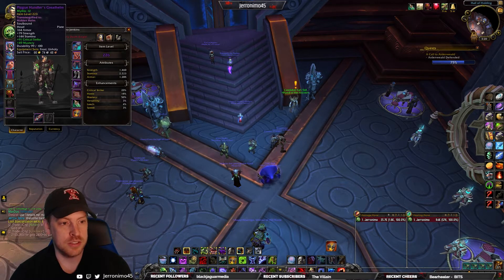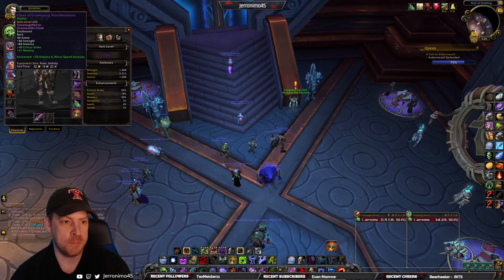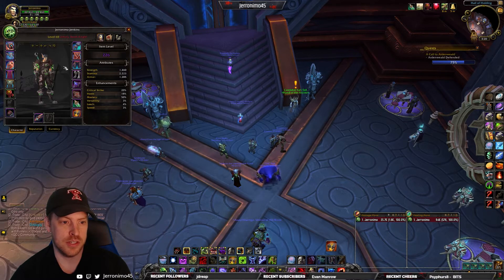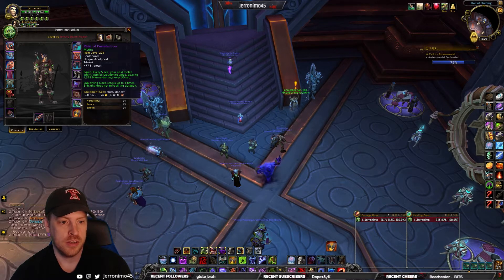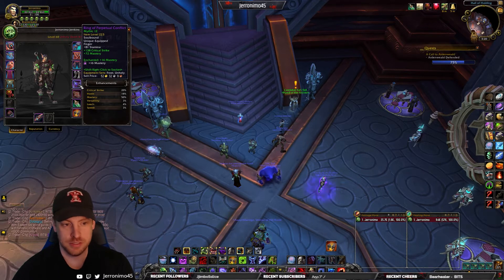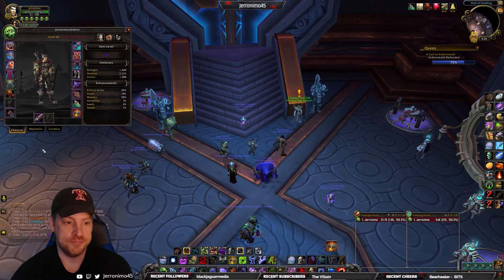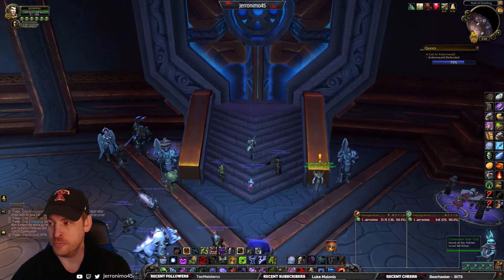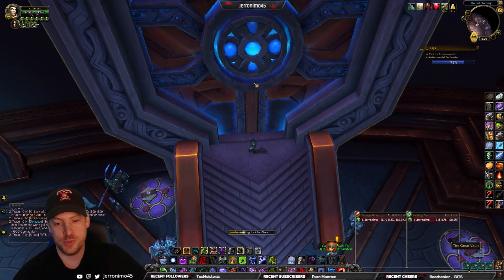My preference would be to max out my DPS gear — a 226 helmet would be good, or a stat shuffle on my belt or my shoulders. A better ring would be nice, but this one's got a socket so it kind of equals out in the end. Let's just open it up and see what we get. The only real difference between switching specs is going to be trinkets, I guess.